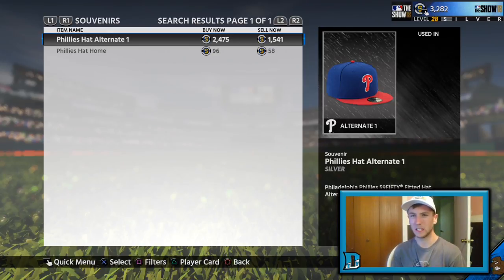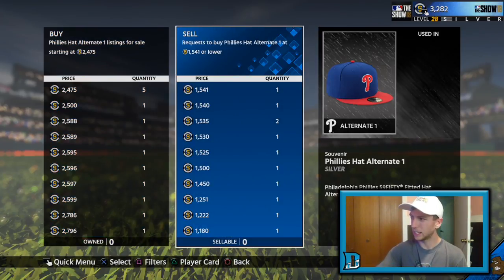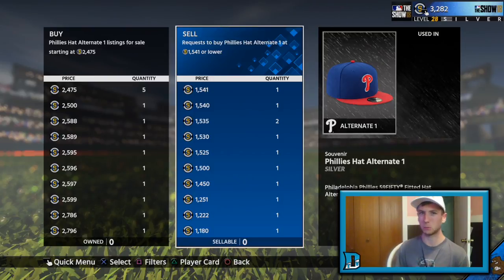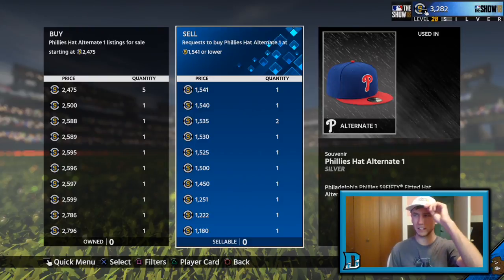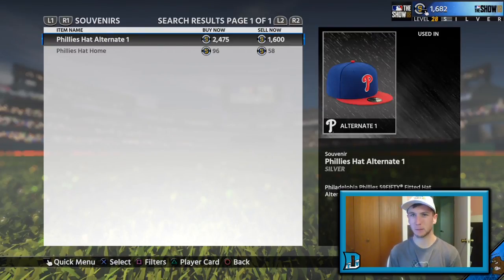Phillies hats have been great all season. Right now $2,475 — that is me — five buy nows for $2,475, whereas a sell order is at $1,541. Take $250 off that $2,475, you're left with $2,225. $2,225 minus $1,600 — that's $625 stubs you're making on the flip if you put in a buy order at $1,600, which at this point of the season will guarantee you a couple of Phillies hats. The market is not moving fast, so you have to have patience, but when it does move it'll move like that — very hit or miss nowadays with Madden being out.